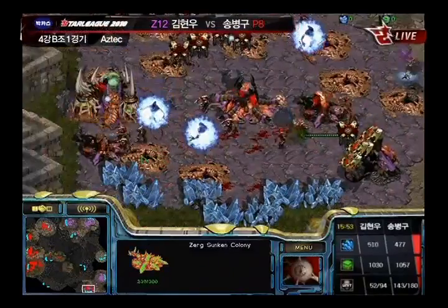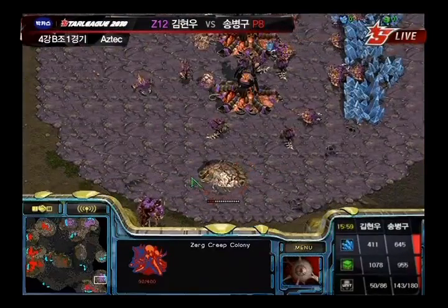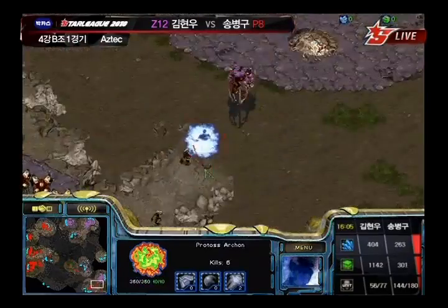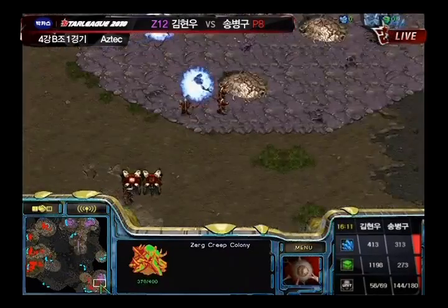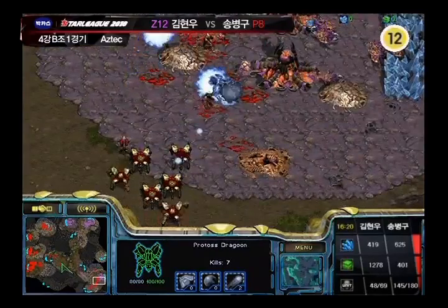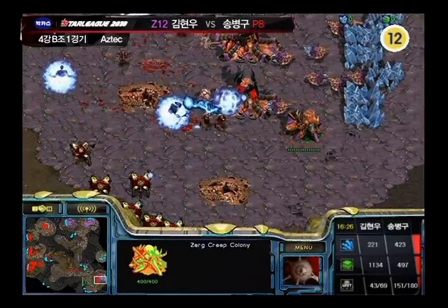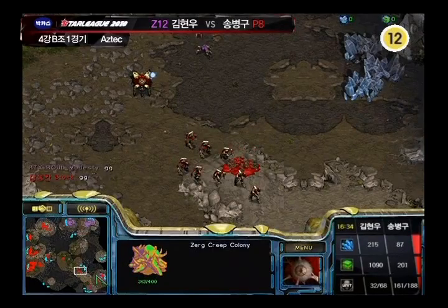Modesty's going to lose his third base. His fourth base is going to turn into his third base. He's just trying to set up a desperate second-tier defense at his expansion, but he has no tech right now — he's lost all his Mutalisks, he hasn't gotten Lurkers. Stork has a huge, huge lead. Lots of Zerglings streaming in, but Zerglings aren't going to do much against this army — plus-two Archons, plus-two Zealots, Dragoons to back up as well. And there's GG coming from Modesty.